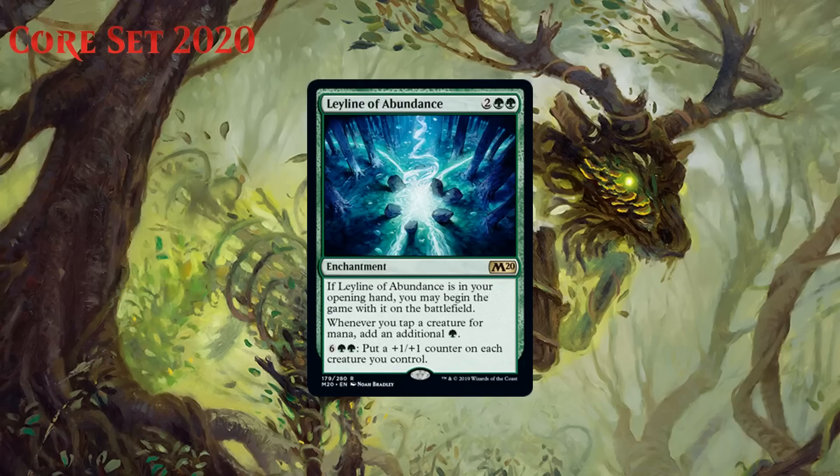Next up we have Leyline of Abundance, which for two generic and two green is a rare enchantment with the Leyline clause — you get to put it onto the battlefield if it's in your opening hand. It also says whenever you tap a creature for mana, add an additional green, and you can pay six generic and two green to put a +1/+1 counter on each creature you control. This is another F. There just aren't enough mana dorks in this format for this to be worth it, and that ability is incredibly expensive, especially if you had to pay four mana for this thing at some point. So yeah, it's just an F.